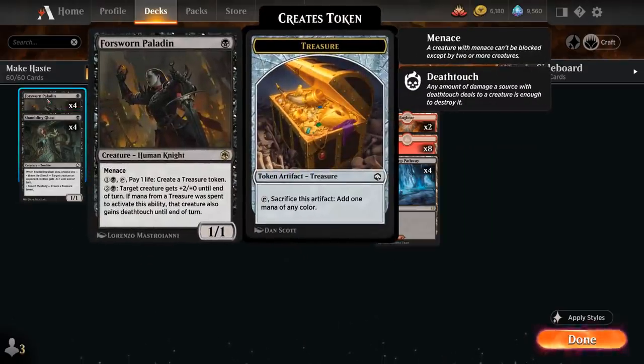We also have the full playset of Forsworn Paladin — a 1-mana 1/1 with Menace. For 2 mana we can tap it and pay 1 life to make a treasure token, which is a pretty unique way to ramp for a black deck. For 3 mana, target creature gets +2/+0 until end of turn, and if mana from a treasure was used, that creature also gains deathtouch until end of turn — a nice mana sink ability.